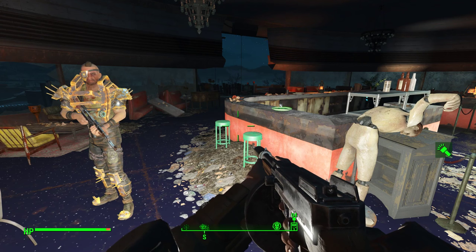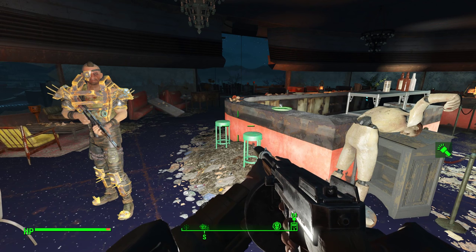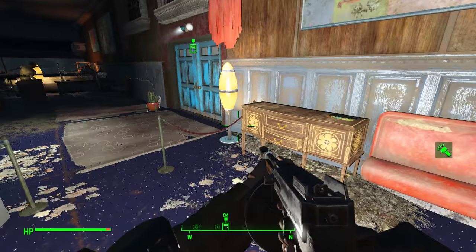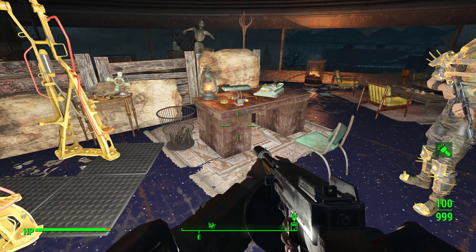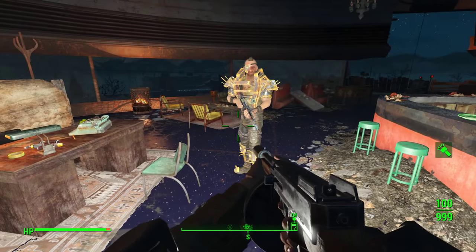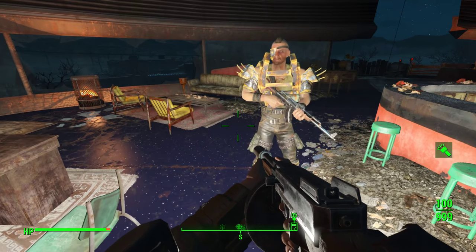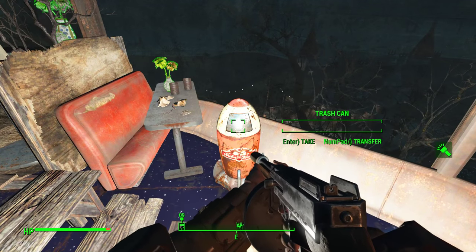Howdy folks, this is Checkers back again with another episode of our Nuka World Vacation spinoff of our Fallout 4 Let's Play, and we are back this time with episode 9. We have just finished talking to all of the Raider Gang leaders, and we have taken Gage on as a companion for the moment. We'll see — hopefully he won't get too naggy.